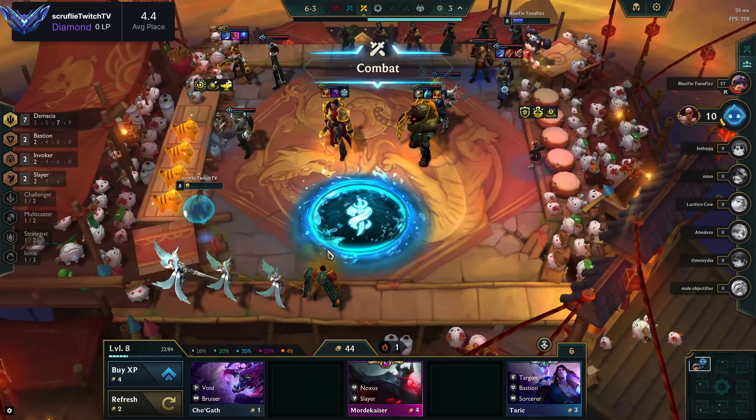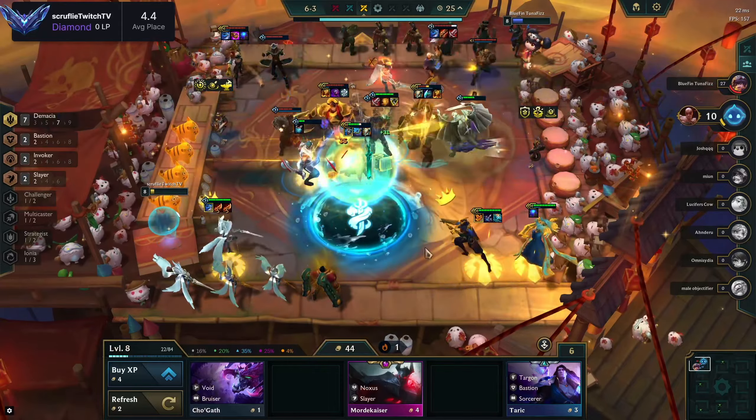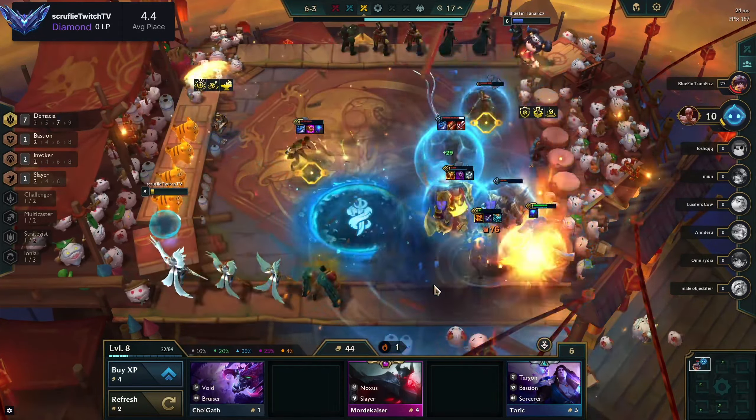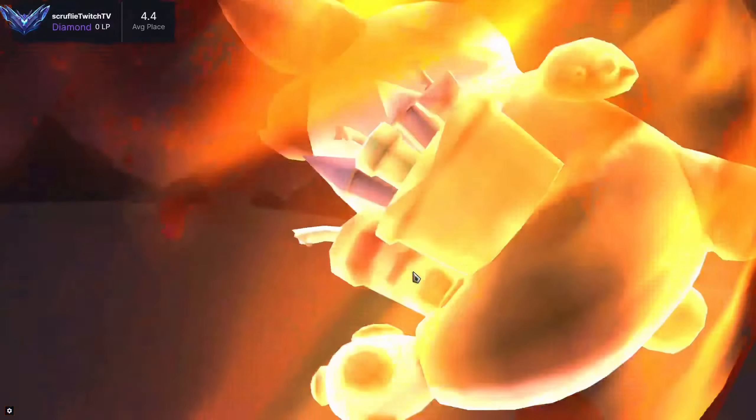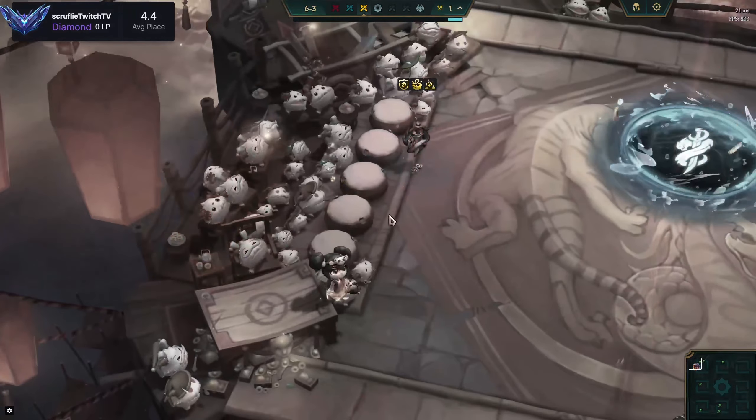I made a positioning mistake here — I shouldn't have done this. Having Poppy up front with Gargoyle Stoneplate gives her infinitely more armor and magic resist, and by moving the other two up we just instantly lost because of it. I wanted to prevent them from wrapping to my back line, but it was a mistake. I hope you guys have a good day — I appreciate you watching the videos, like and subscribe.